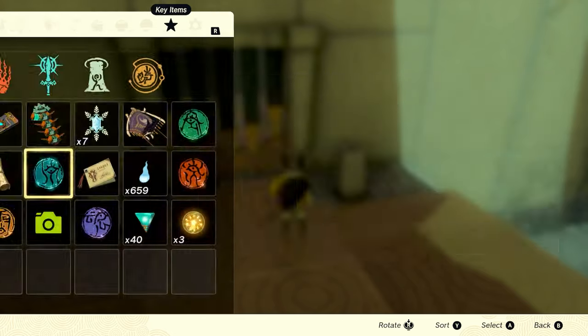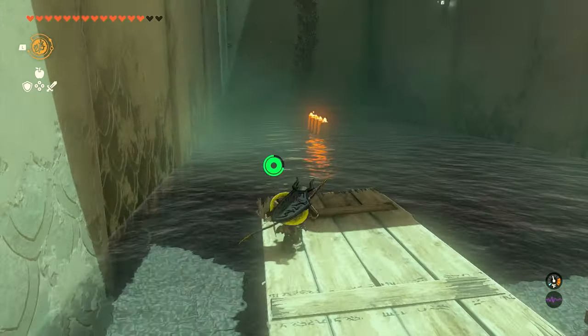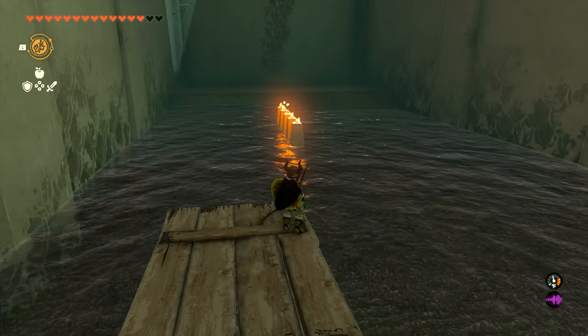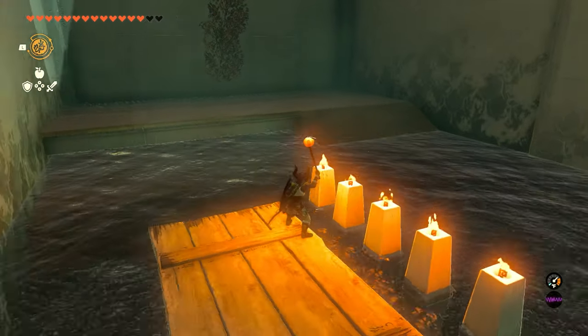The next thing we're going to do is come over here and pick up these torches. These torches are going to be used to get our next chest as well as to get into the next door. You'll notice that we have a plank that comes floating out of the water — it's going to continuously run, so if you miss it, you can just grab the next one.